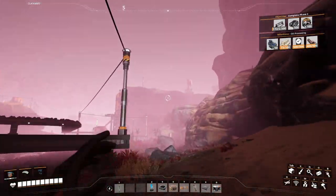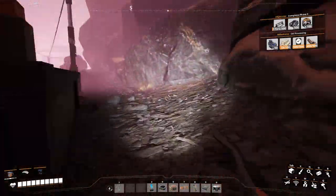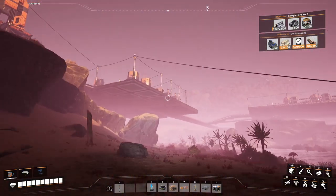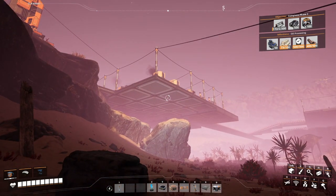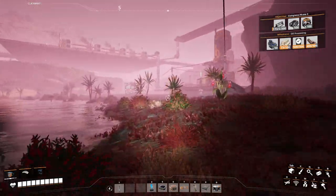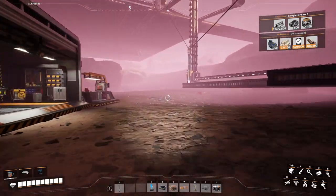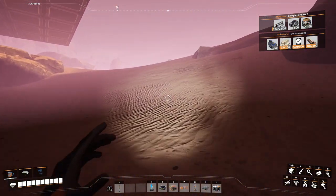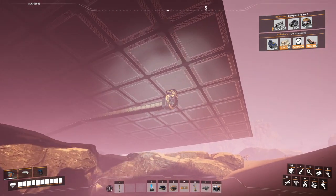Up there is a normal copper node. I'm feeding the 120 output into four smelters which then run four constructors, each making wire. That's making a whole lot more wire than I need right now, but I'm just living with it for the moment.